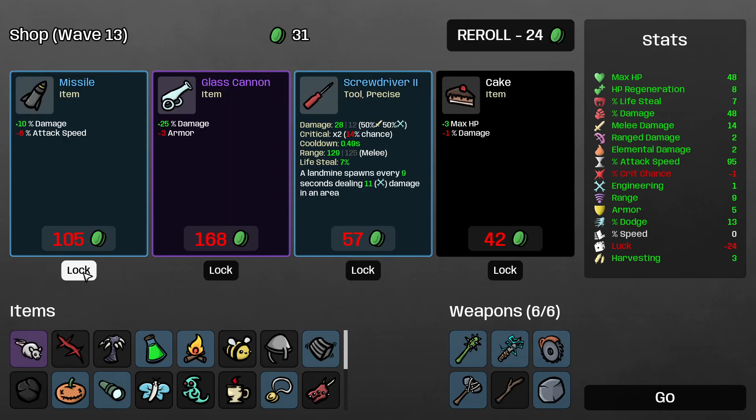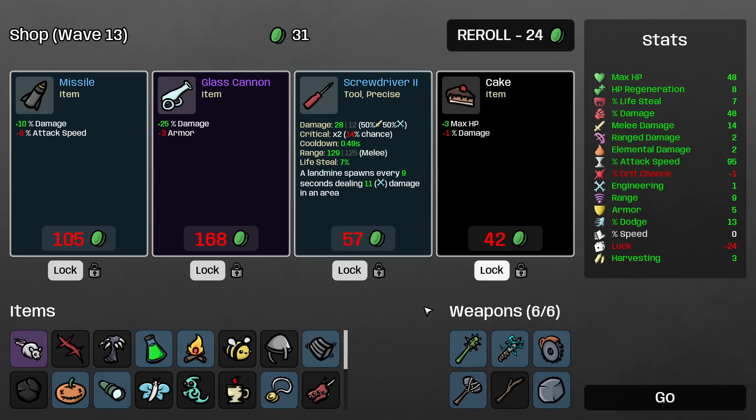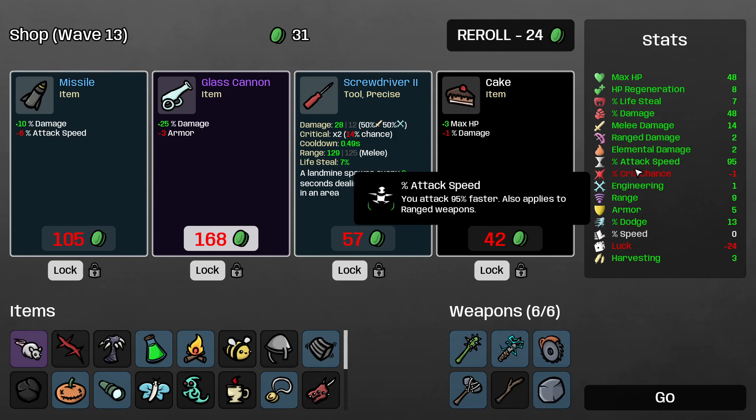I'll reroll. Can't afford any of these, but cool. This glass cannon is eyeballing me again. The missile not so much — because we're going to lose attack speed, but we are going to gain 10% attack. I can probably afford losing a little bit of attack speed.